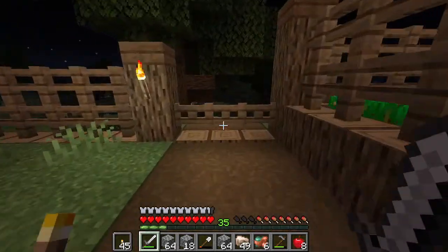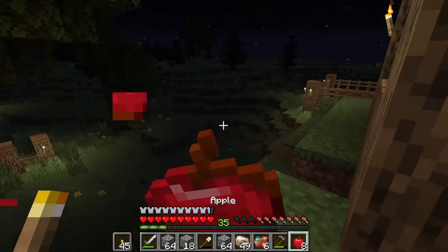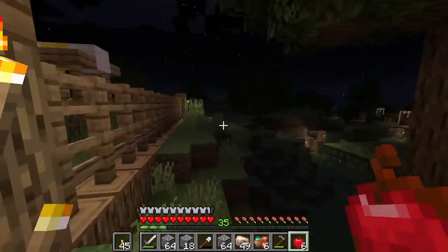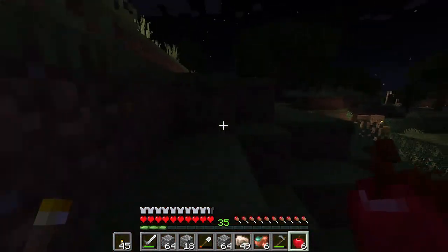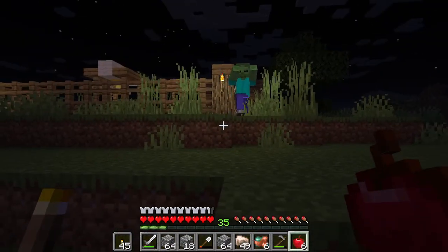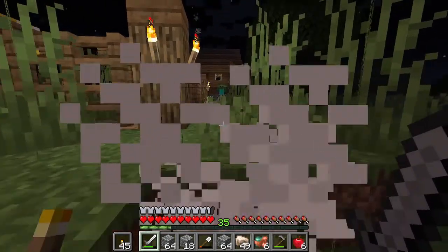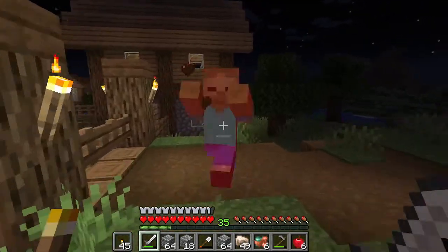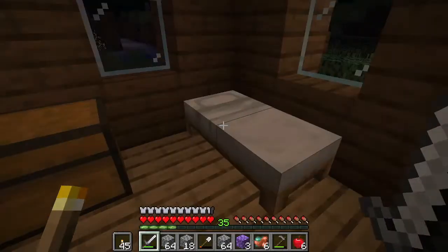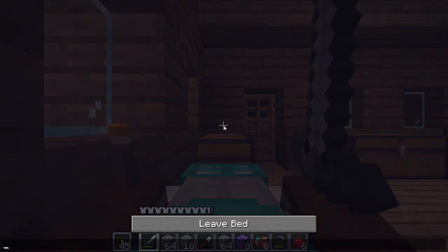Make sure this is actually a safe area for the villagers to live in. I think we spawn-proofed this area a little bit. Now no one can spawn here. Hey dickhead, what are you doing? Oh look, another dickhead. We need a chest room - we really need a chest room right now.